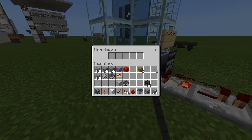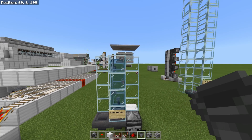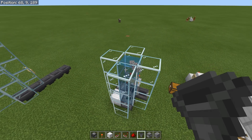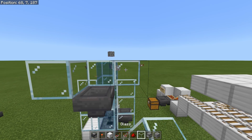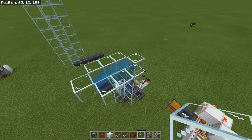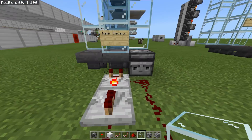To demonstrate, we'll throw a stack of 64 in there. You'll see they all go up to the top. Because I don't have it going that high, they bounce down a little bit, but they eventually float back up. Ideally, you'd have some kind of system up here to catch them. Watch this — all my items go into that hopper right there, and I got 64. There's your water elevator.